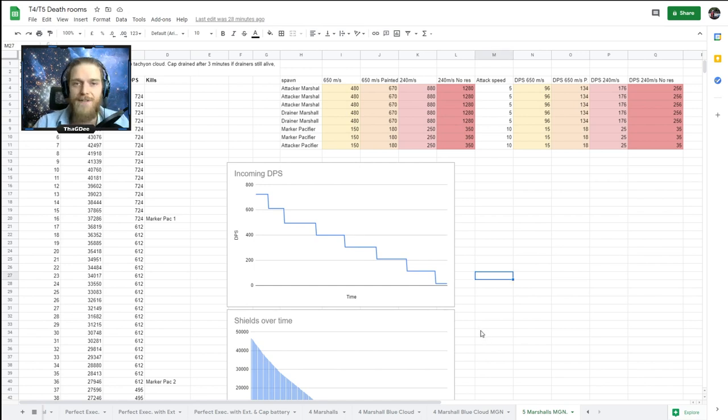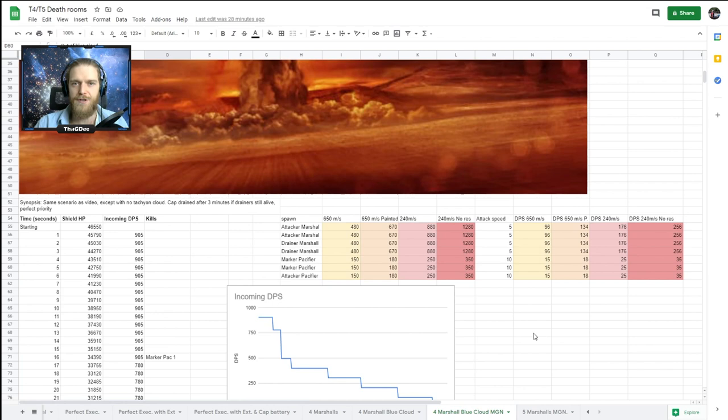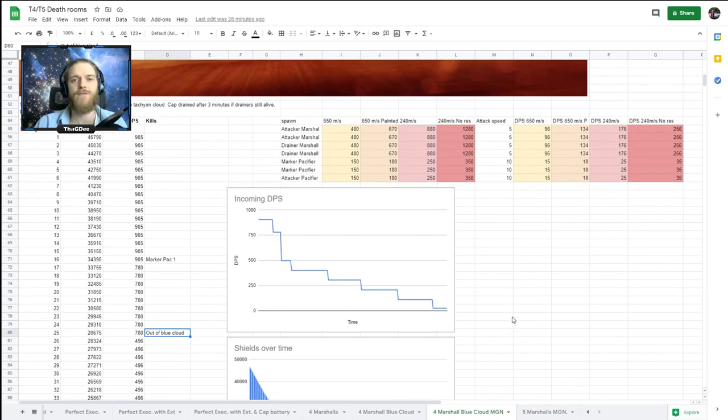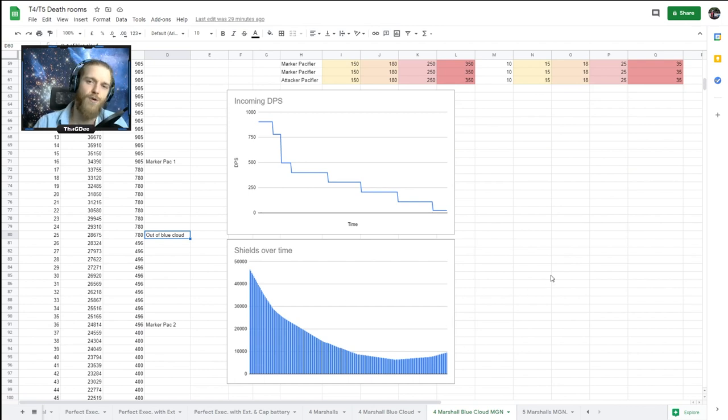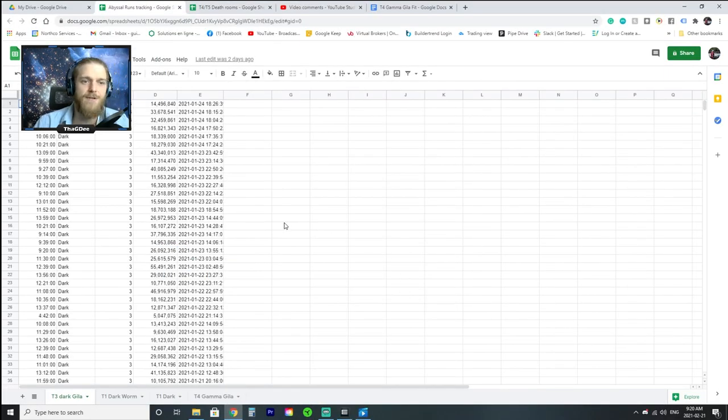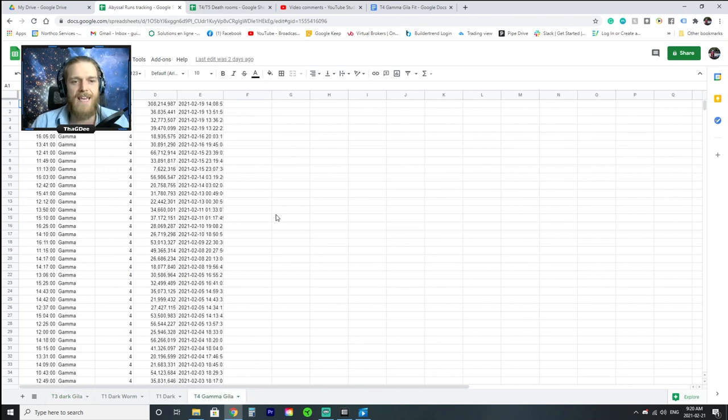For running T4 filaments the ideal setup is the fit with shield extender rigs plus a set of mid-grade Nirvanas. That's about 2.5 billion ISK total, giving you a fairly high chance to survive the four-Marshal room and blue cloud spawns. At this point it's fair to ask whether it's worth it. I love spreadsheets - I've been tracking my runs in Gamma filaments.